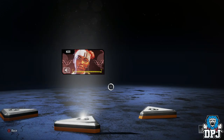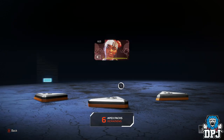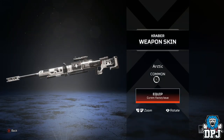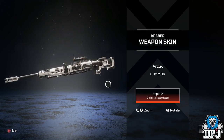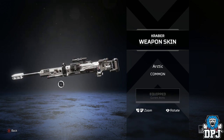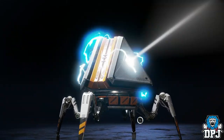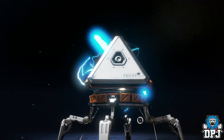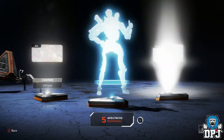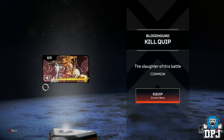A kill quip: 'No support — that's a shame.' And a skin for the Kraber, another weapon I haven't actually had in this game yet. Looks cool though, full white like that. Got another rare skin for Gibraltar, two quips — there are so many skins.